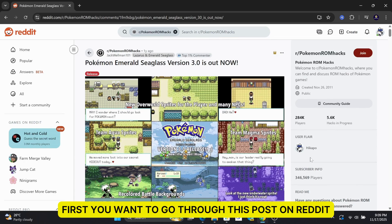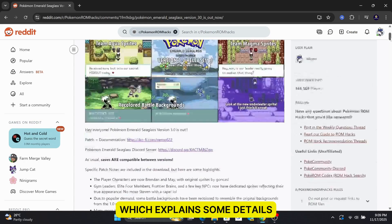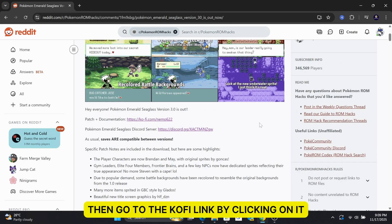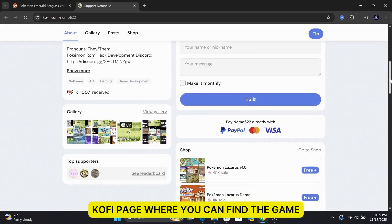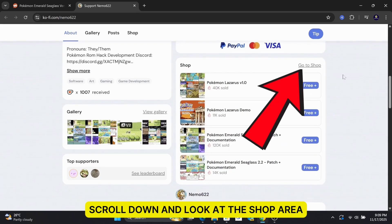First, you want to go through this post on Reddit, which explains some details. Then, go to the Ko-fi link by clicking on it. This will take you to Nemo662's Ko-fi page, where you can find the game, scroll down, and look at the shop area.